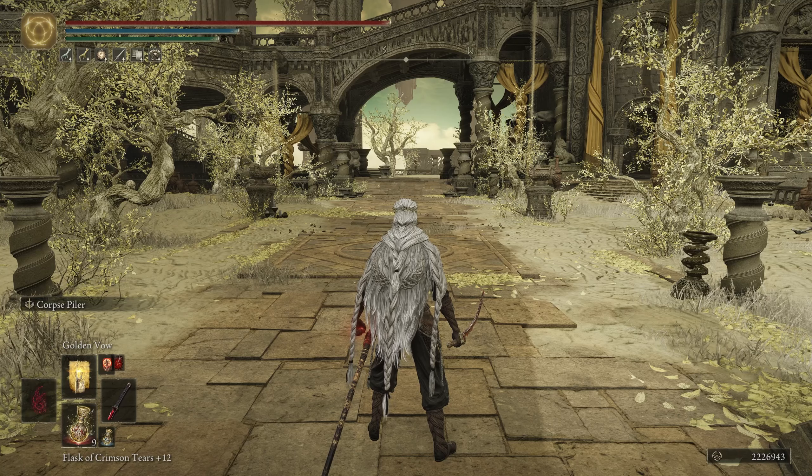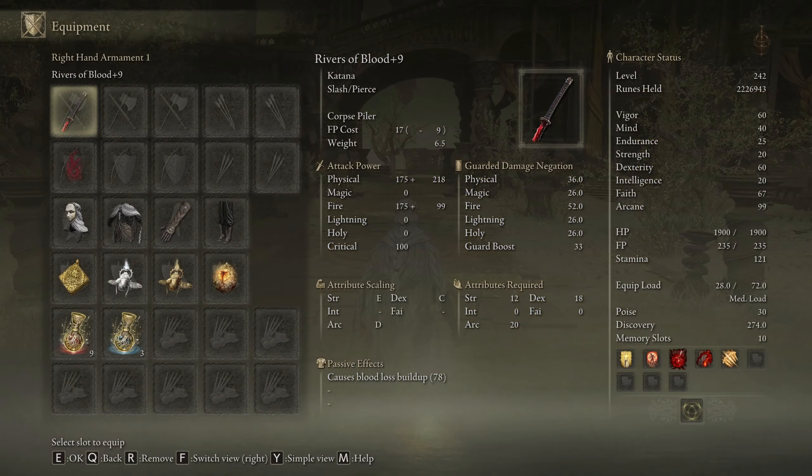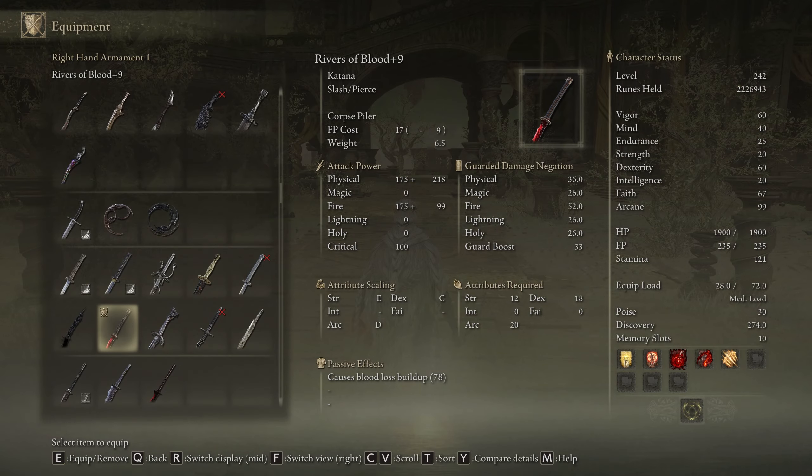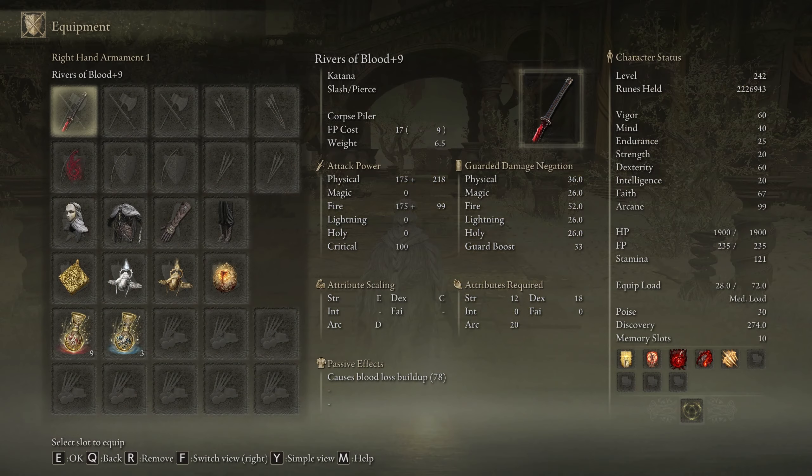Before I start, I'm gonna run over the build really quickly. You're gonna want to take any weapon — it doesn't matter whichever one you're more comfortable using. I use Rivers of Blood because I find it the easiest.